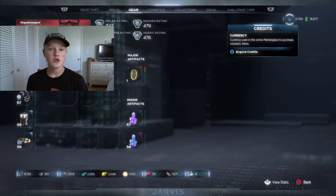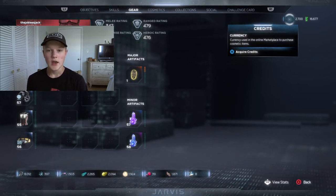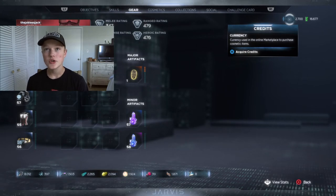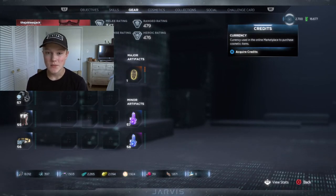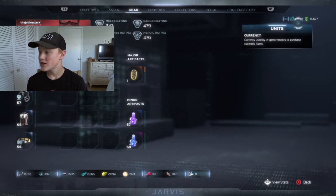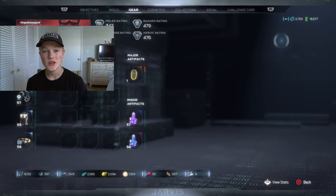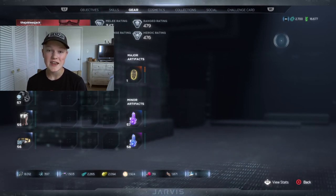Credits are used in the online marketplace for cosmetics exclusively — you can buy suits, takedowns, emotes, nameplates, all that fun stuff — and this is in real-world dollars. So this is $27. You can also get, I think, 1,200 credits from fully completing each hero challenge card, so that's a total of six.